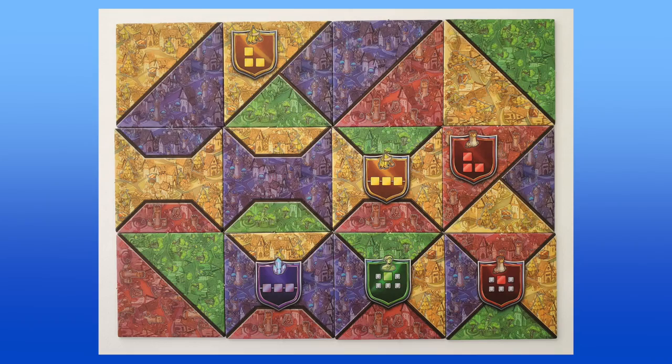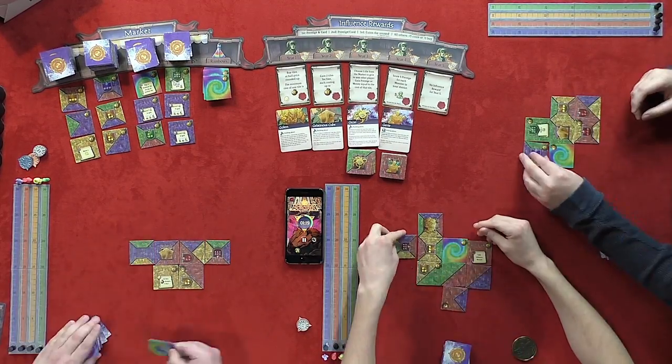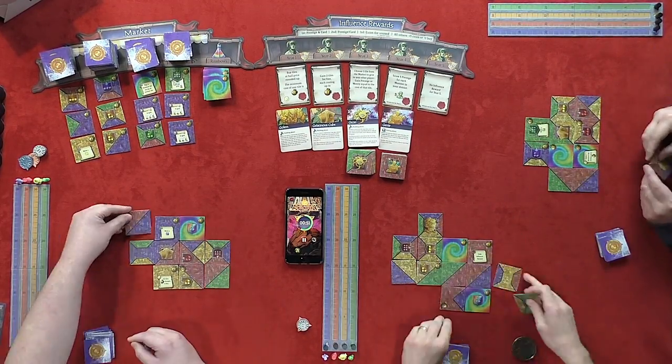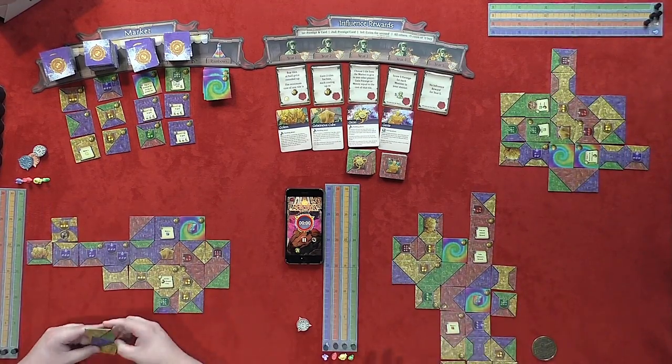Players start each game with identical sets of 12 starting tiles, which they must shuffle up and keep in a face-down stack. Each round, players have two minutes to assemble their districts by flipping over one tile at a time and placing it adjacent to a previously placed tile. Once the two minutes are up, no more tiles may be placed, and then players tally up their scores.